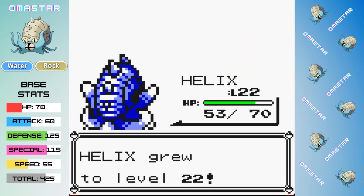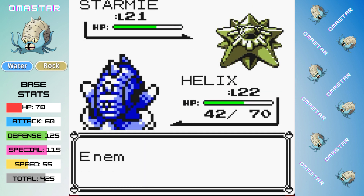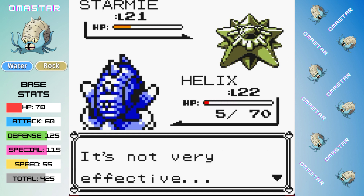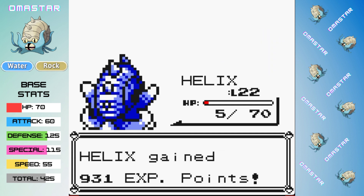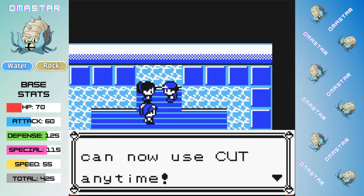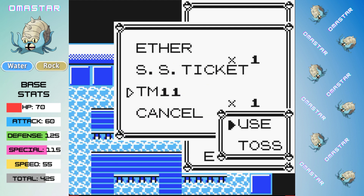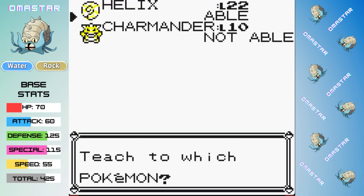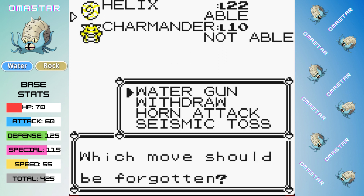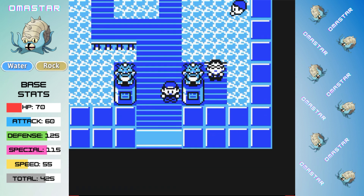The biggest thing you can see here is that I've added Seismic Toss to our moveset, and it is absolutely clutch, taking out Staryu pretty quickly in 2 turns. Starmie does end up doing really good damage, but having Seismic Toss on our moveset is enough to get the knockout and earn the Cascade Badge — and also, probably more importantly, getting us TM11 Bubble Beam. This is going to give us a really good early to mid-game STAB move in place of Water Gun and some good coverage moving forward.